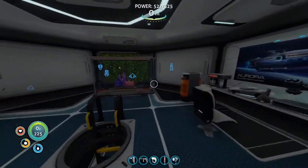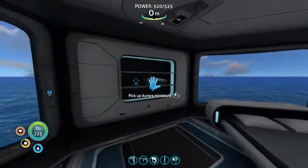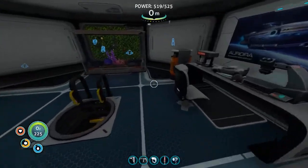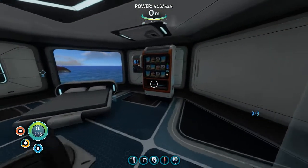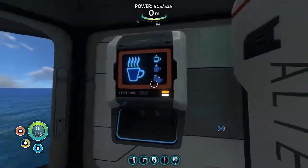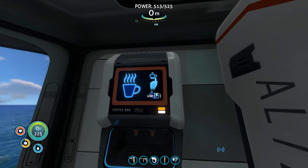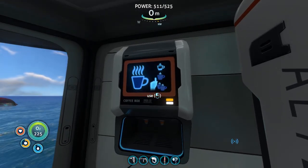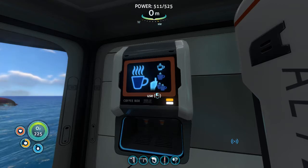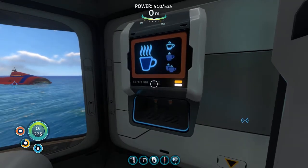Let's pack our bags and head out. What do we take from here? I'll take the model of the aurora and leave the toy car there. I'll have a cup of coffee before leaving - hopefully we have everything and it doesn't turn out that we need something else before we can head out. Come on, coffee is taking ages.